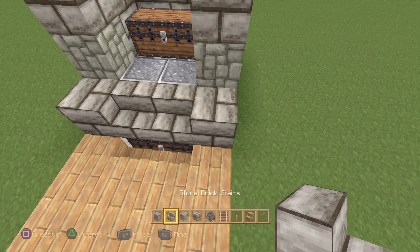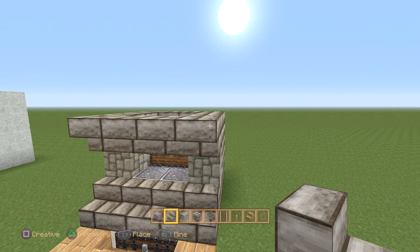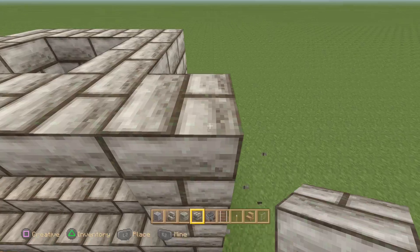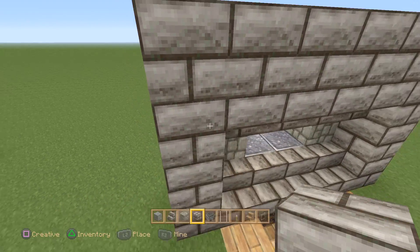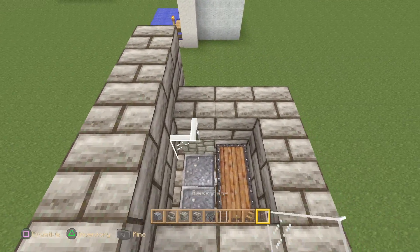At this point we're gonna start decorating the front entrance. Delete that and add some stairs there as well, then add some upside-down stairs right there and extend it all the way to the right. Place a block on the side of it and wrap it right around to the other end to create the nice framework — that part is pretty much your choice.